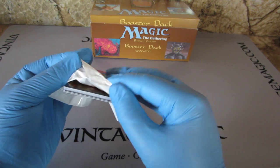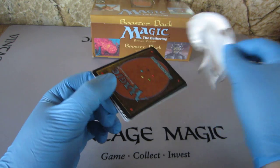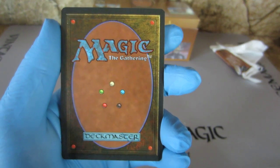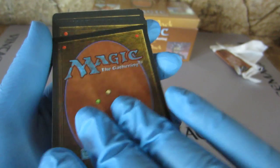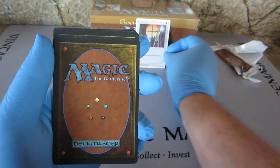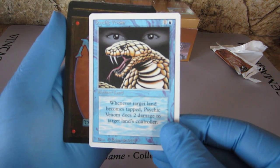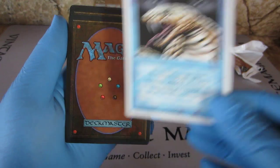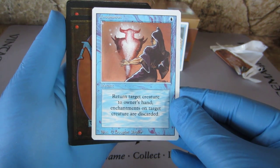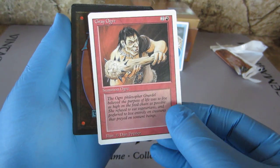Oh, we know we have a Clone. Here we go — Death Ward, Psychic Venom, Unsummon, Unsummon, Gray Ogre.